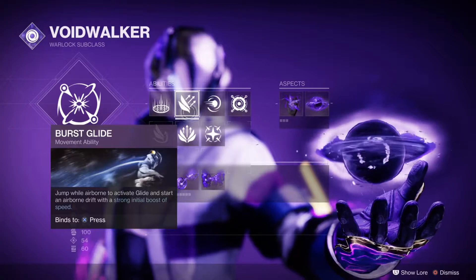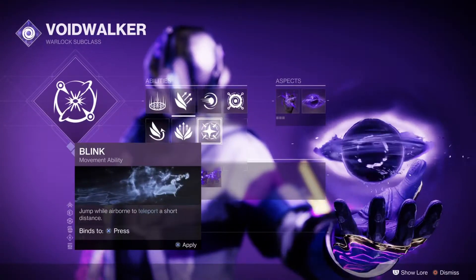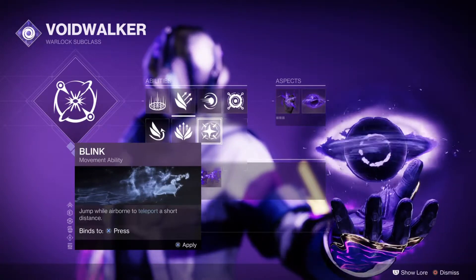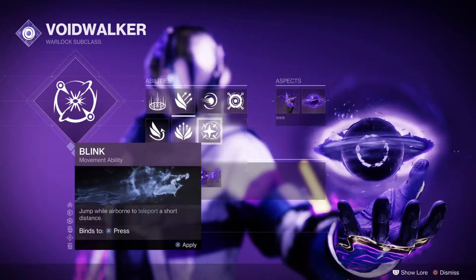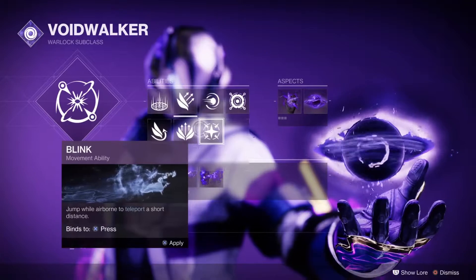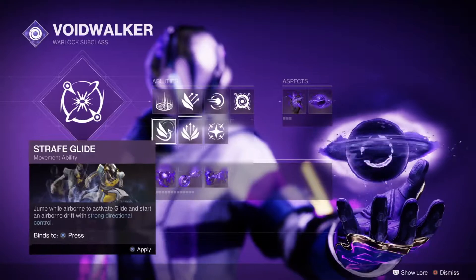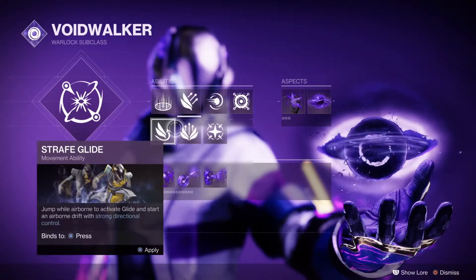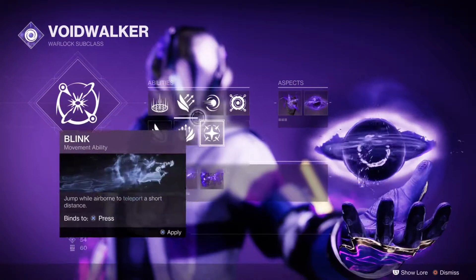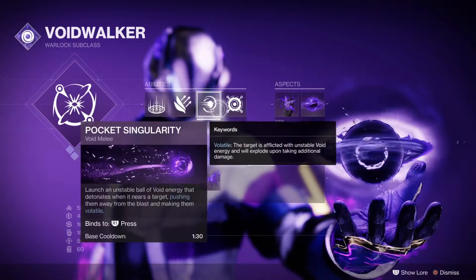Buzzglide — best jump, period. It's the fastest. However, you can also use Blink. Even though people say it's bad, it's not that bad. I recommend using Blink if you like it. I don't personally mess with Blink too often. The other two jumps — if you want to, go for it, but I don't recommend. Just use Buzzglide or Blink, preferably Buzzglide. Your melee, can't change it.